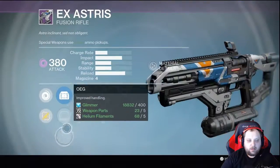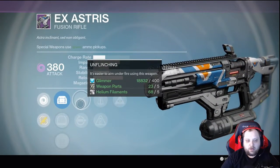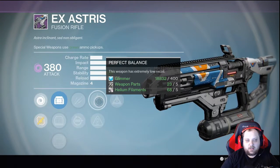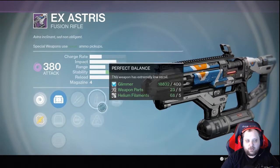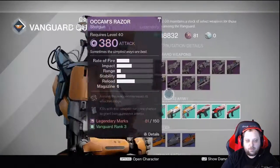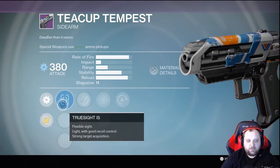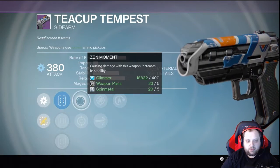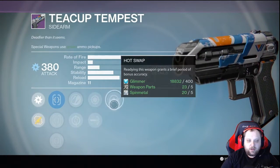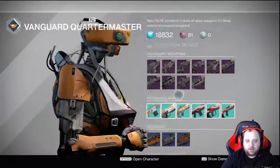MDX, Red Dot, OEG — Unflinching. I'll go Unflinching. Perfect Balance, Accelerated Coils again — I'd go Perfect Balance. Going True Sight, Fast Draw — stick with True Sight. Zen Moment is all right. High Cal, Hot Swap — again, Rangefinder would be key here, so we'll pass this week.